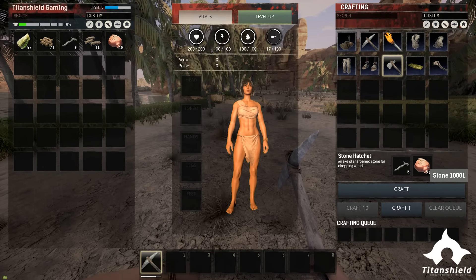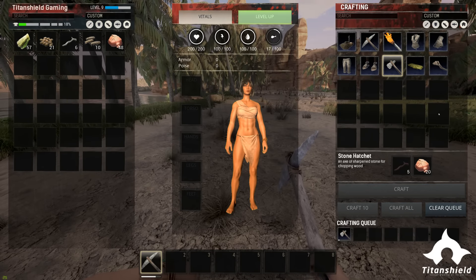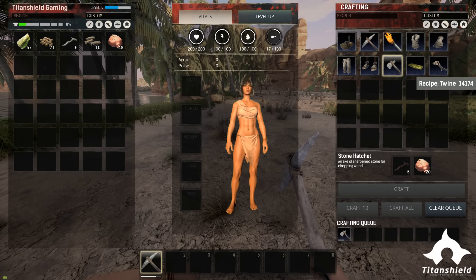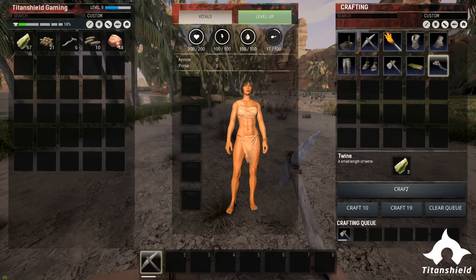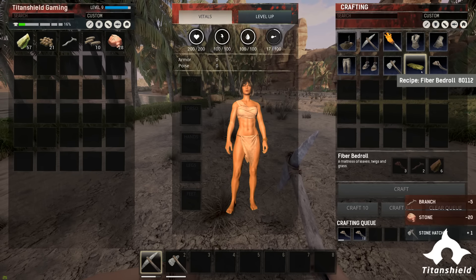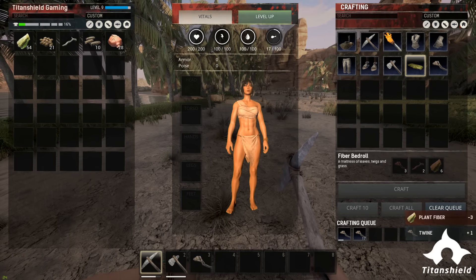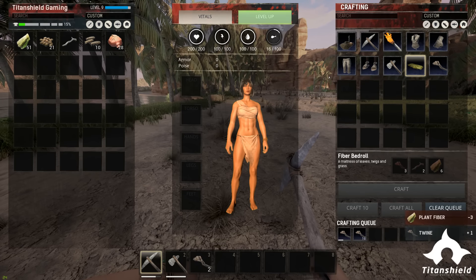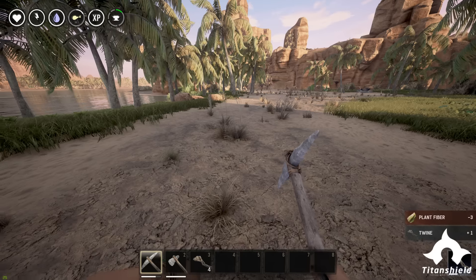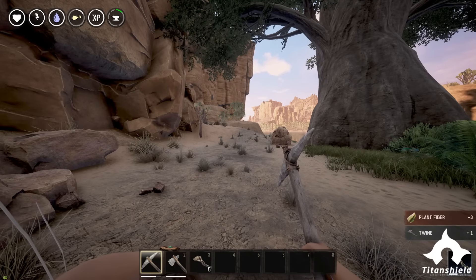Now that we've gotten our 5 branches and 20 stone, we craft that. Remember guys, when you pick up fiber, make sure you make some twine in between, because you will need that to make a bedroll. Thanks for coming back to Titan Shield Gaming for the how-to quick guides — everything you need to know for Conan Exiles. See you guys later!